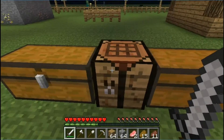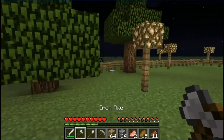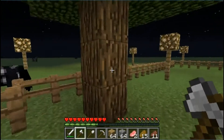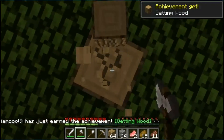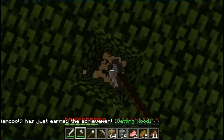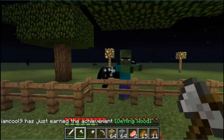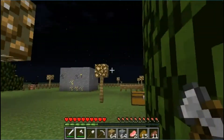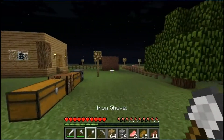Next is the axe. Axes are used for chopping trees. When you first start Minecraft you hit trees with your hand, but you don't want to do that — you want to use the axe. The axe makes it go by faster.